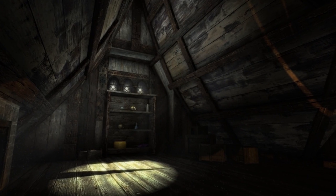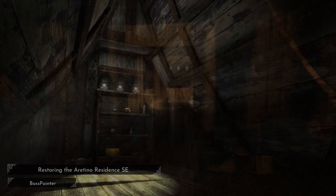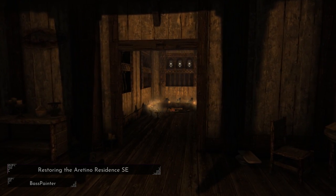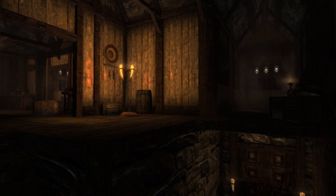Moving on to my 4th place mod, here I've gone for Restoring the Aretino Residence SE — this is a really cool play on a house mod. Once you've finished a few Dark Brotherhood missions to clear the Aretino boy out from your house, the quest can begin.